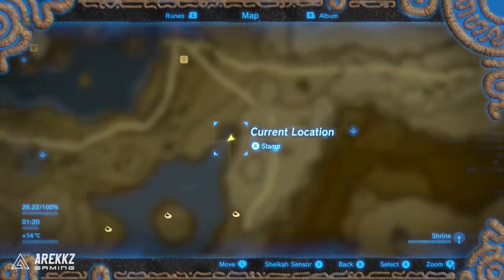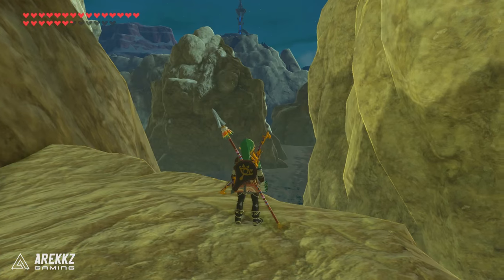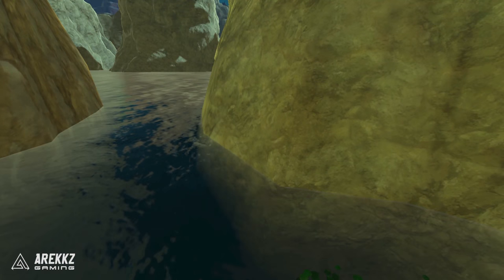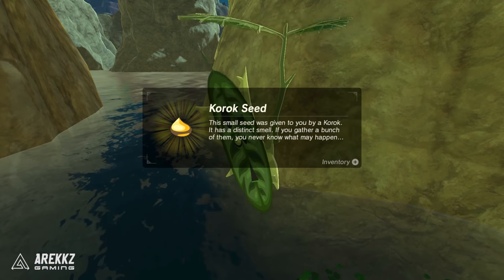After that, go to the very north east part of Strok Lake, basically where it goes to this sort of little alcove. If you stand on the ledge you can look down and you'll find some lily pads. You don't actually have to dive — you can literally just walk off and drop in. Provided you fall in the centre of the circle, that will of course make your Korok show his face.